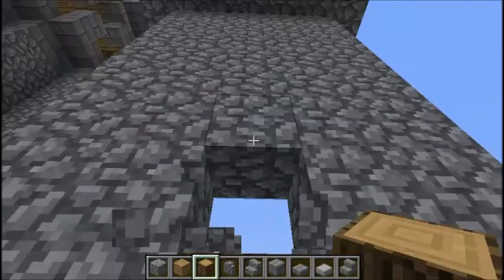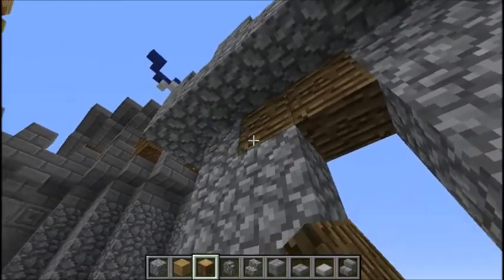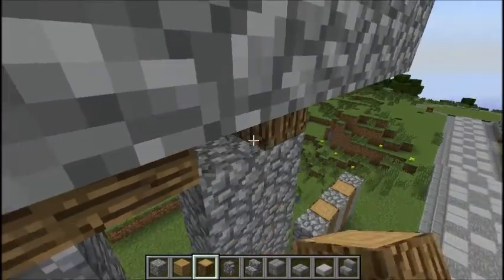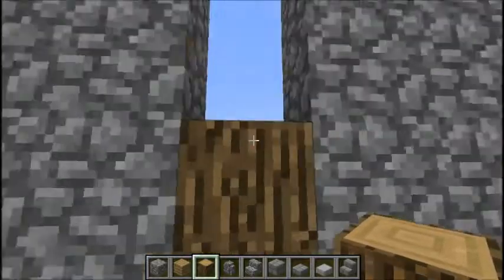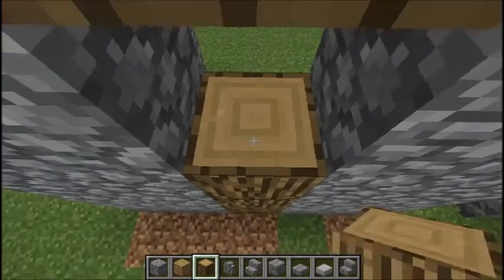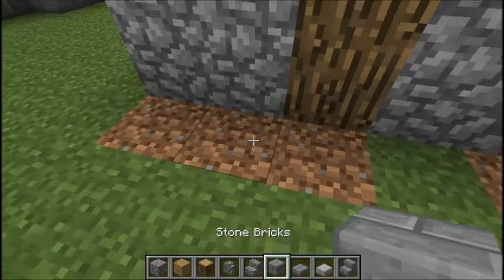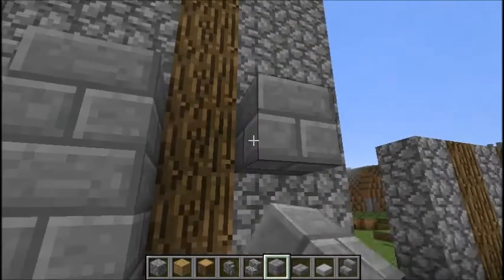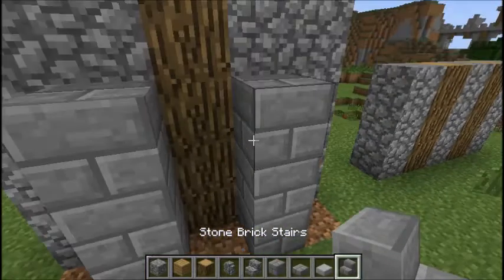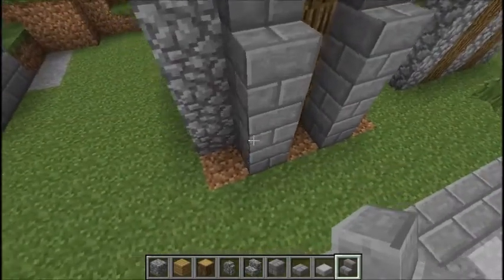Here I'm going to create a central support beam for the tower. It kind of makes sense if you think about it in actuality, but the main effect is that it breaks up the cobblestone — that's the main thing we're really going for. We're also going to use stone bricks to add depth, which also adds a nice support to the wall, so it's functional as well.